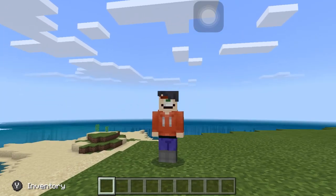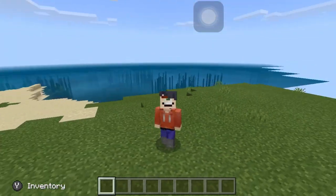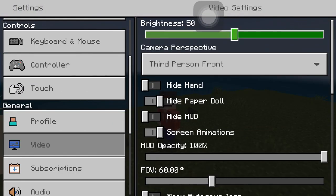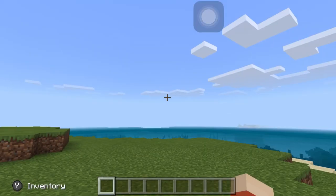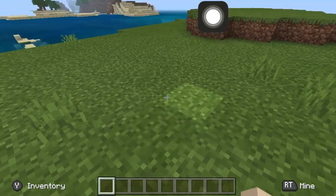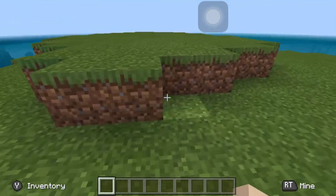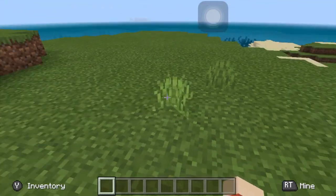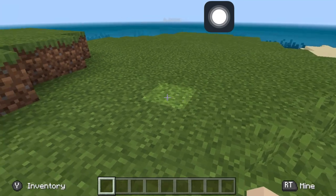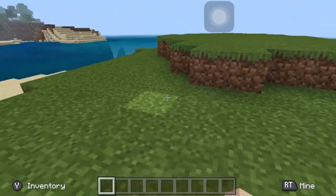Hello guys, welcome back to my channel. Today I'm going to show you an add-on that adds dinosaurs into Minecraft PE. You might notice that I'm using an Xbox controller — you can see at the bottom left corner it says 'press Y to open inventory'. I'm still on my phone, but I use the controller because I think it's more comfortable.